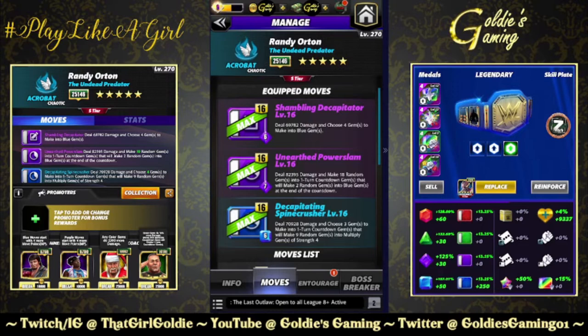The first build is double purple with the five-star move. The Shambling Decapitator: 6 MP, 69,000 damage — choose four gems to make into blue gems. Unearthed Power Slam: 7 MP, deal 82,000 damage — make 18 random gems into one-turn countdown gems that will make two random gems into blue gems at the end of the countdown. And the Decapitating Spine Crusher: 6 MP, 70,000 damage — three gems to make into one-turn countdown gems that will multiply gems of strike four.